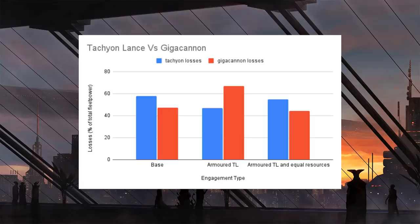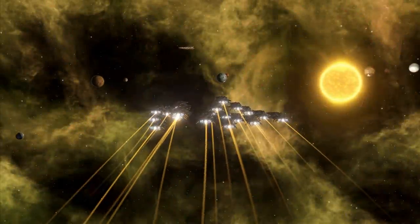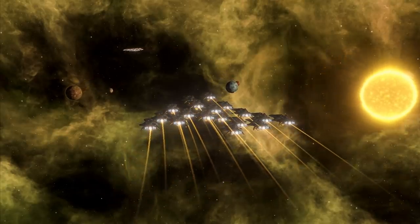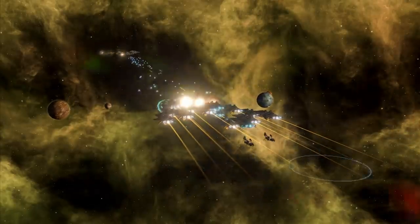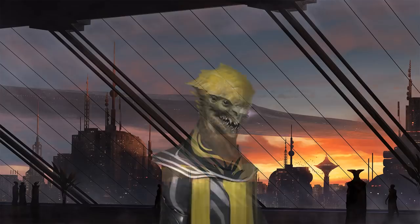It's really important to note that each battleship armed with a tachyon lance cost over 1,700 alloys, as opposed to only 1,400 to 1,450 for the giga cannon variant. When I compared fleets of equal resources — 17 tachyon lance battleships against 20 giga cannon battleships — the giga cannon wiped the floor with the tachyon lance fleet. Yes, the tachyon lance will beat the giga cannon in a straight-up equal engagement, but the resources required mean the giga cannon is the better weapon. Over time, the economics of warfare mean you can't build as many tachyon lance ships, and you'll perform worse overall.